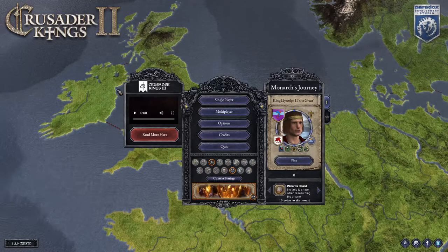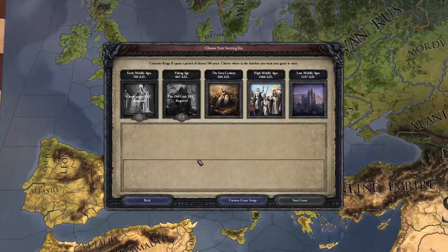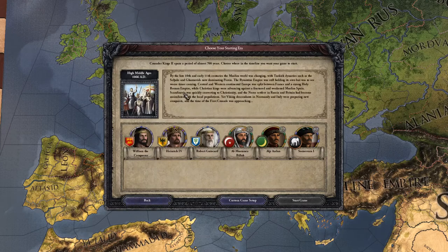We're going to click on Single Player, New Game. As you can see, there are five start dates for Crusader Kings 2: Early Middle Ages with the Charlemagne DLC, Viking Age from the Old Gods DLC — which is also free if you sign up for the Paradox newsletter — the Iron Century, 1066 High Middle Ages, and Later Middle Ages 1337. We're going to be playing on the High Middle Ages setting because for the longest time this was the default start date.